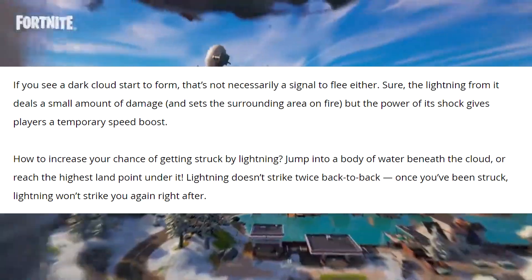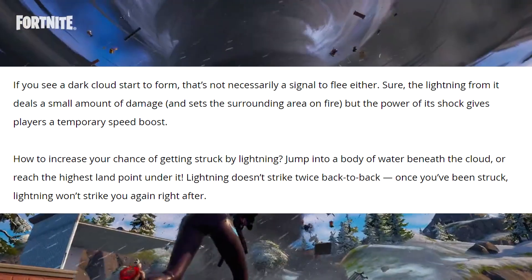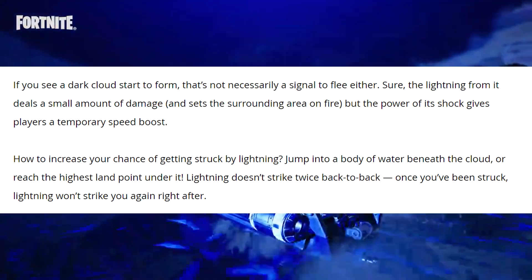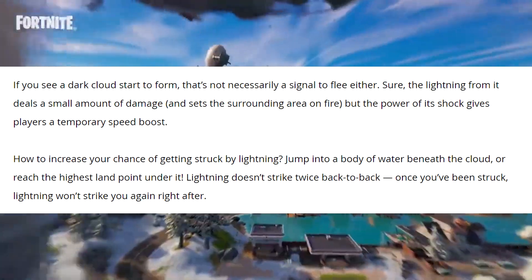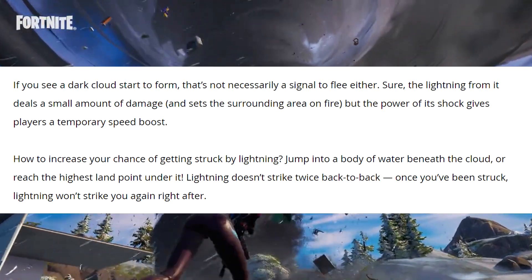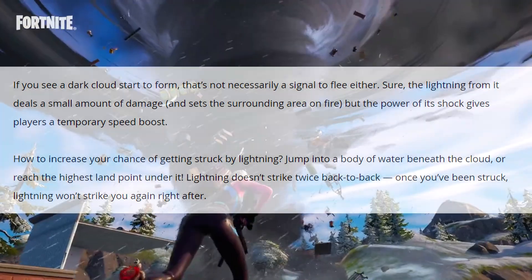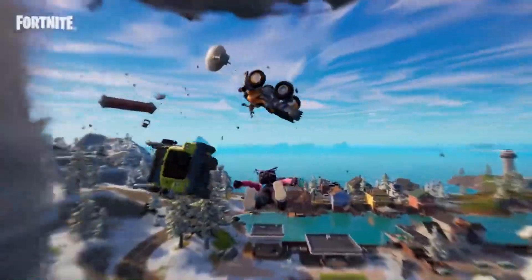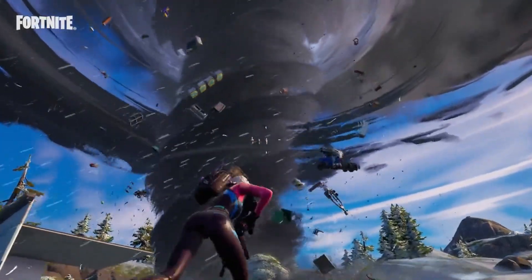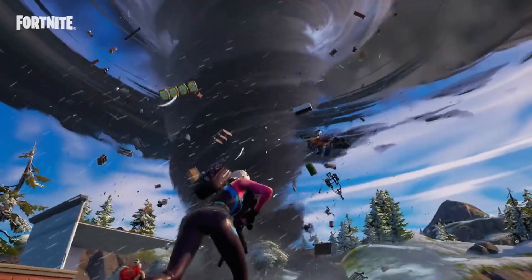It also says if you see a dark cloud form, that's not necessarily a signal to flee either. Sure, the lightning deals a small amount of damage and sets the surrounding area on fire, but the power of its shock gives players a temporary speed boost. To increase your chance of getting struck by lightning, jump into a body of water beneath the cloud or reach the highest land point under it. Lightning won't strike you again right after.